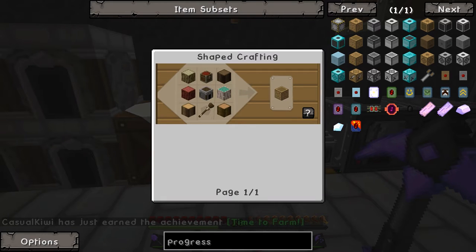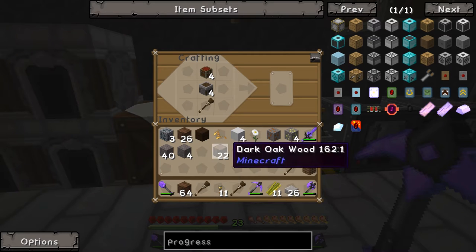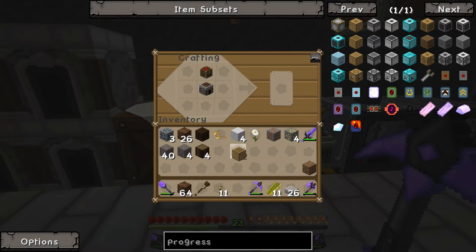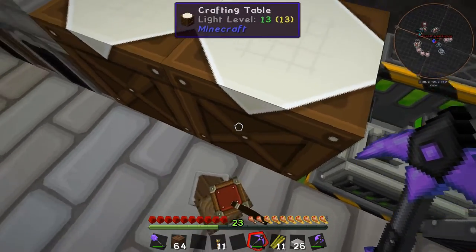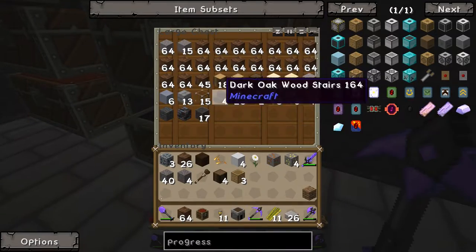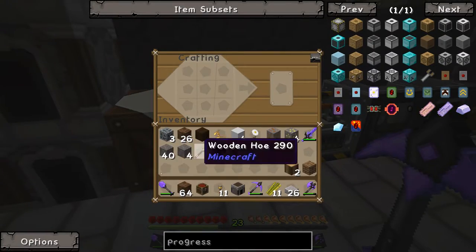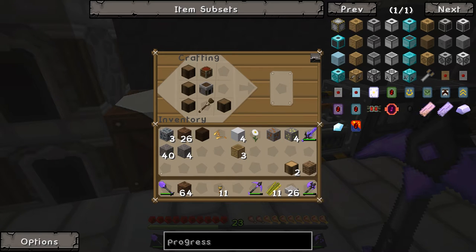Wooden planter - why did that not work? Because the hoes don't stack, I'm guessing. We need logs. So it's: chest in the middle, chest on top, hoes down the bottom, and then logs up each side. One, two, three - and we get ourselves our fourth planter. Actually there's a better bench - a work table or something. I just can't recall what it's called. We'll track it down and replace these. So we want a hoe there, a furnace, a chest, and logs. That gives us our fourth planter.